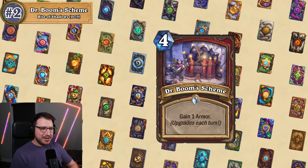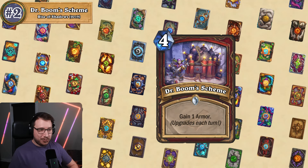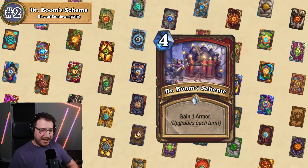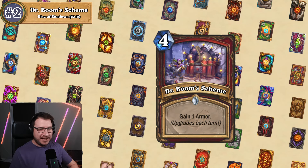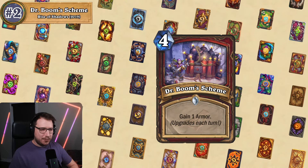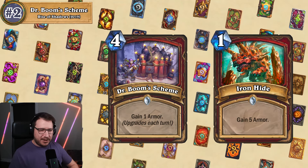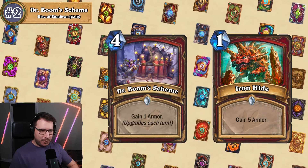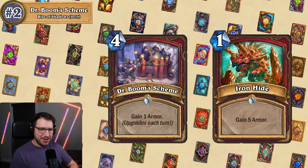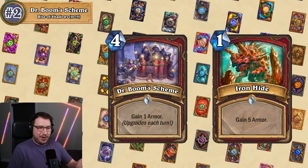At number two, and this card was very close to being number one — it is Dr. Boom's Scheme, a four mana warrior spell that says gain one armor and upgrades each turn it's in your hand. This card is incredibly slow and the rate of return is just awful. Comparing it to Ironhide, a one mana gain-five-armor card, Dr. Boom's Scheme would have to sit in your hand for twenty turns just to match Ironhide — and Ironhide is garbage that nobody plays.